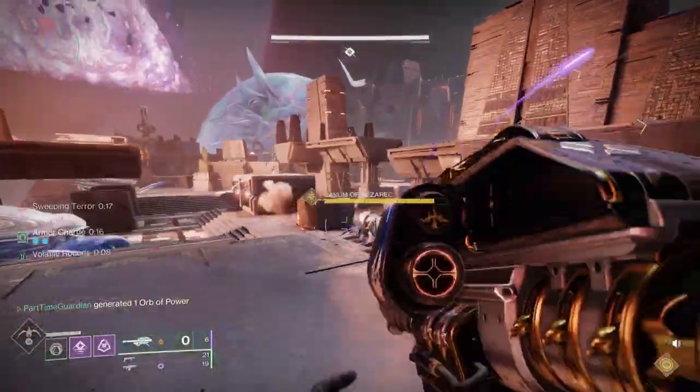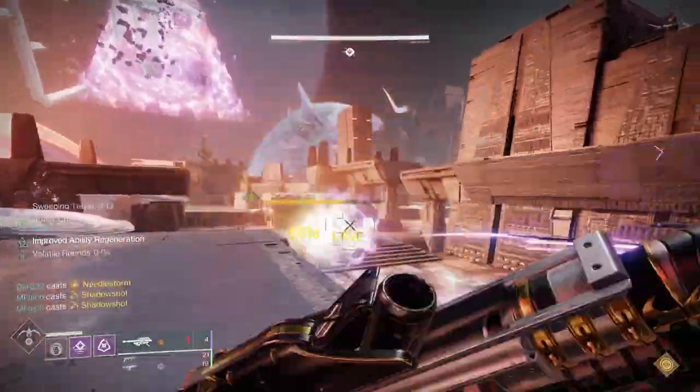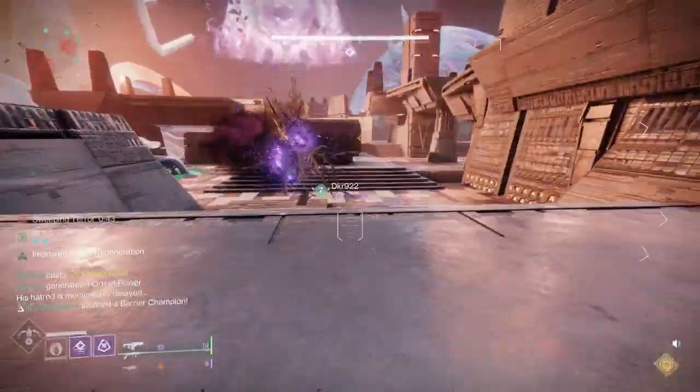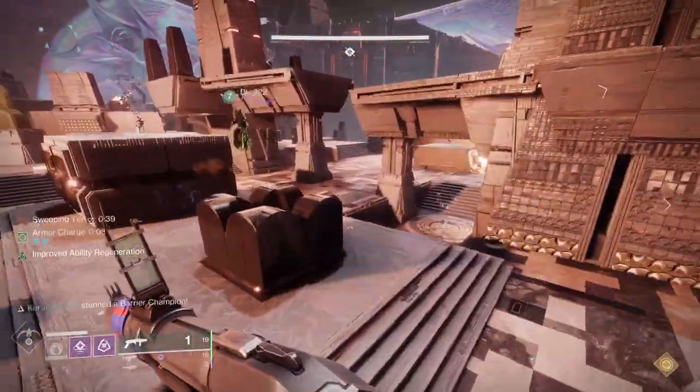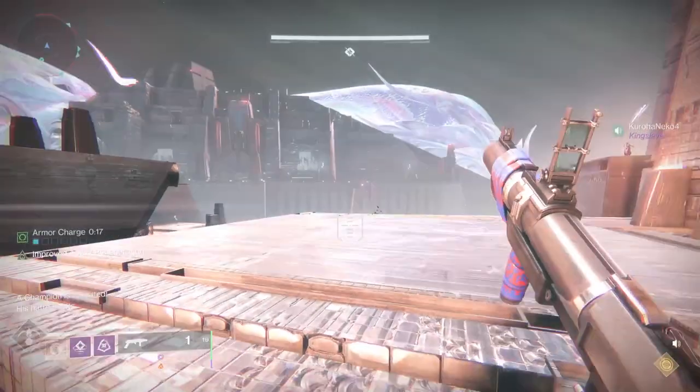You will have a number of ads for the ad clear team, and you'll also have tormentors and barriers, so keep that in mind when thinking about what to bring into this encounter. For the light bearers, it doesn't really matter — you may want something like a Wither Horde or Gallant Horn to occasionally help the fireteam with damage, but you're going to want good mobility. If you're on a hunter, stompies or anything that lets you jump around the room quickly.